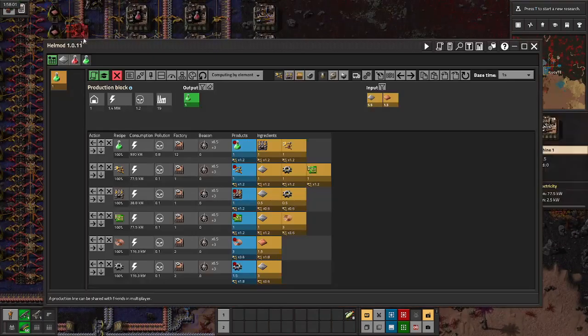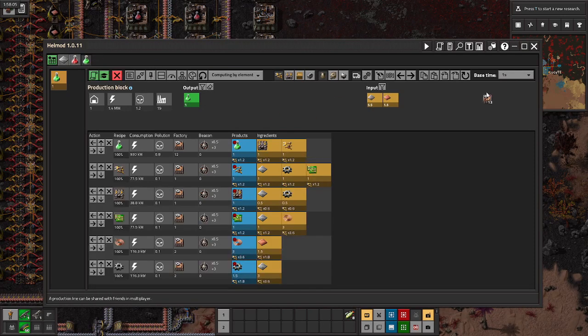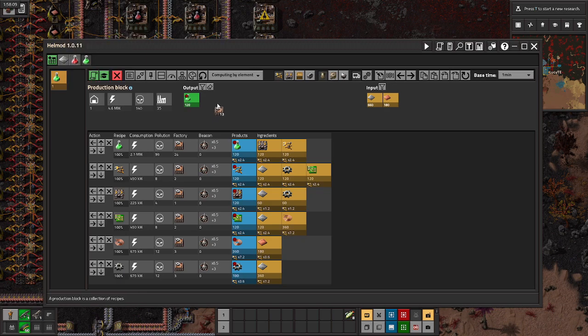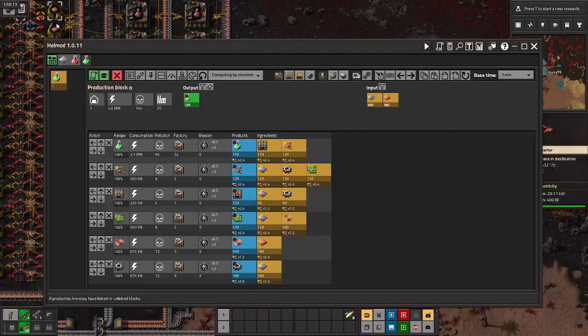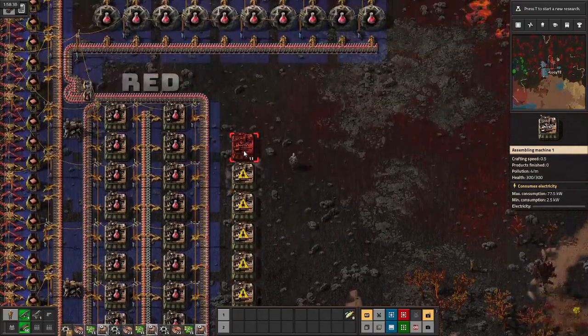But after that I return to the factory and look at hell mod, getting ready to set up our green science. However, I have to recalculate real quick after noticing that I was not calculating for the right SPM — science per minute. However, I start working on it on the spot, since there isn't that much more I need to handcraft.